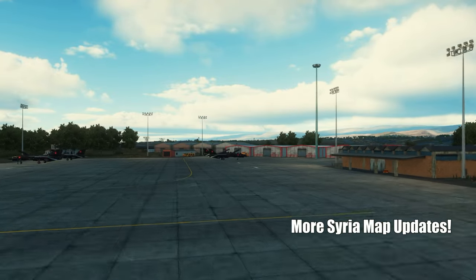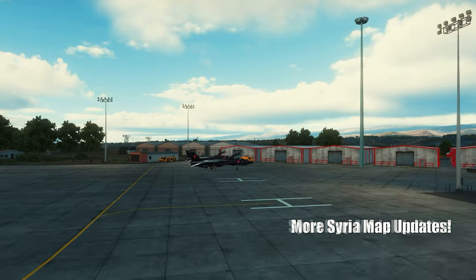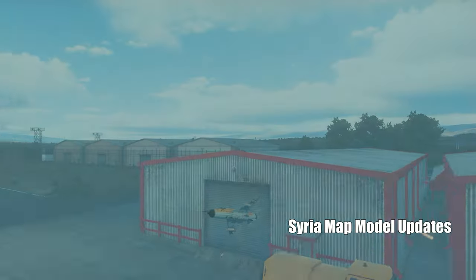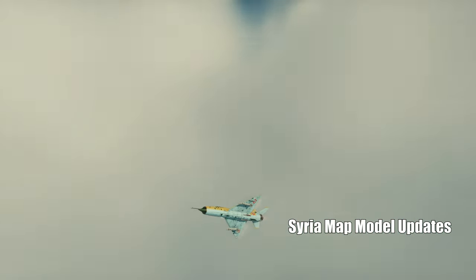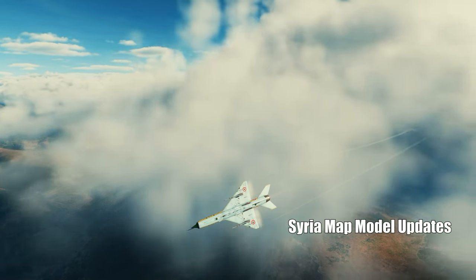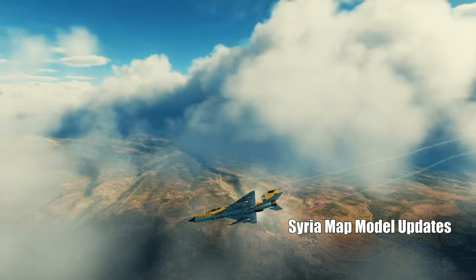And speaking of atmosphere, the Airbus A300 and 26 map objects have been updated too. These aircraft will now appear at airfields like Deir-ez-Zor, Latakia, Beirut, and Damascus. They bring more life to the airfield scenes and are looking better than ever with their upgraded models.